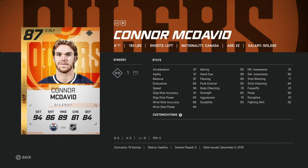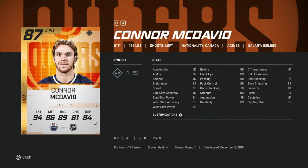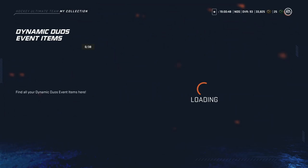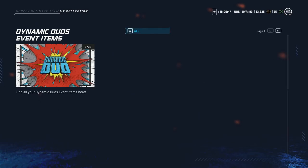Finally in the 50,000-coin bucket we've got the base Connor McDavid. He has 96 speed, 97 agility and acceleration, 88 wrist shot power, 84 accuracy, 91 offensive awareness, 90 deking, 89 hand-eye, 89 passing, and 90 puck control. Fantastic card still — and under 50k for a base Connor McDavid is a great way to upgrade your team. Alright, on to the 100,000-coin bucket: cards between 50k and 100k.